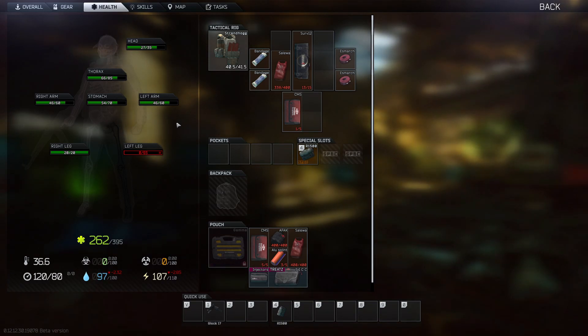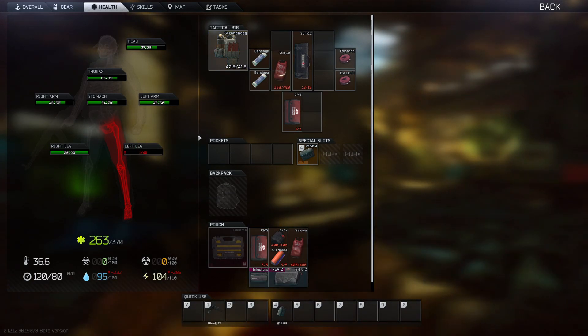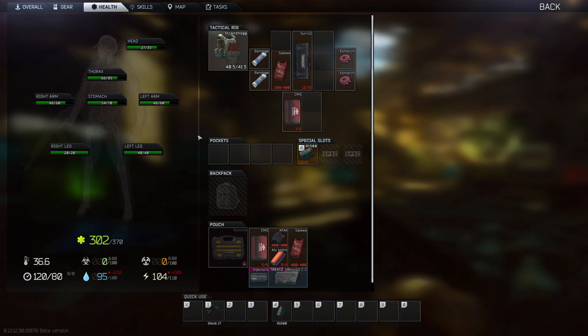We're about to get fully back together, put our limb back on, and now we have 40 health. I've noticed this is sometimes different as well — sometimes you'll get around 25 HP on a CMS, but on a Surv12 kit you might get 45 HP. It's kind of a variable number, a bit of RNG. It does depend on your surgery skill as well, but it's so hard to level that up over the course of a wipe — you probably won't ever get higher than maybe level 10 even if you're a hardcore PVP player.